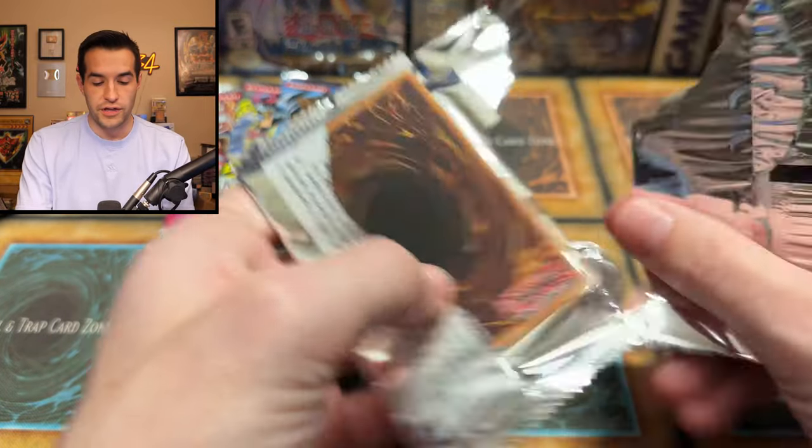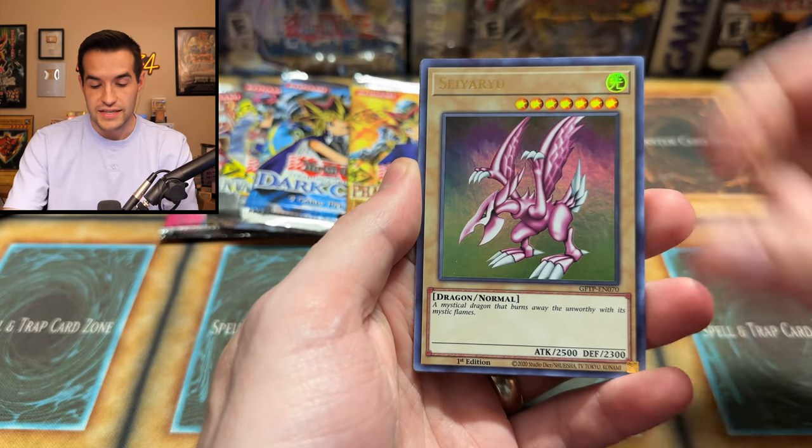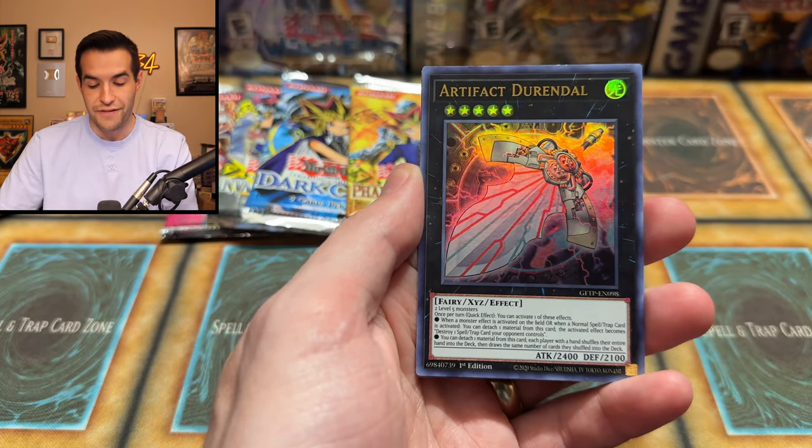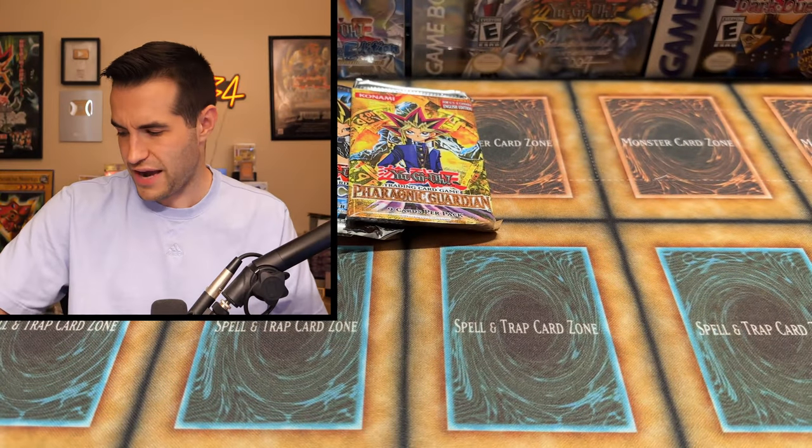Ghost from the Past pack — I believe in you, baby. You can bless us with an amazing ghost rare. We have Hieratic Seal, the Abysmal Gear, the Artifact Durindal, and the Starry Night Sky — back-to-back Starry Night Skies. Not what I like to see.